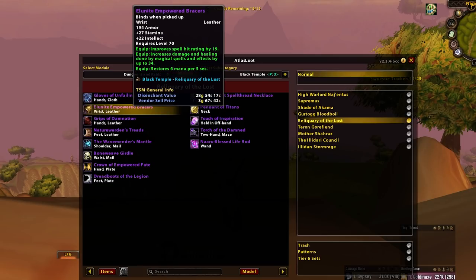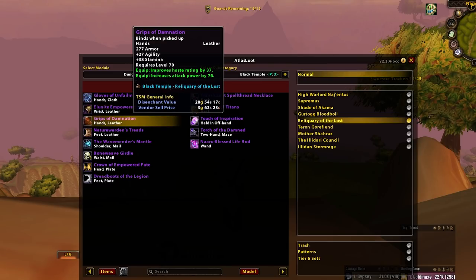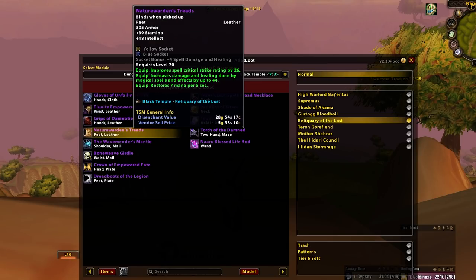Elenite Empowered Bracers — okay, but crafted haste bracers say hello. Pretty much. Grips of Damnation — we've spoken about these briefly. Enhance prior — slightly better than Fists of Makoa. Done. Nature Warden's Treads — these are the Slipper stand-ins for Boomkins and Elementals. Elementals have the Oceanic Fury option, so these are Boomkin prior followed by Elemental. Happy days.